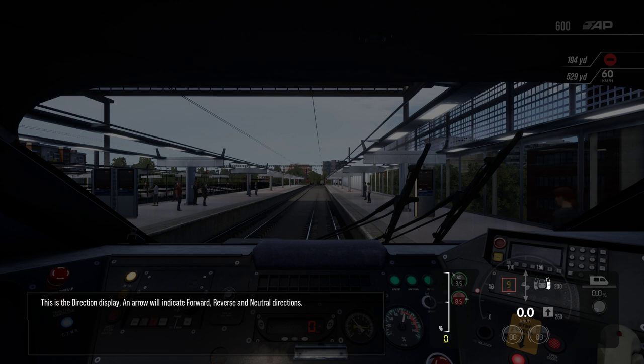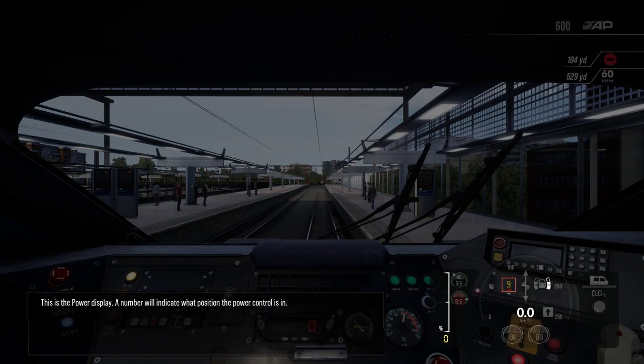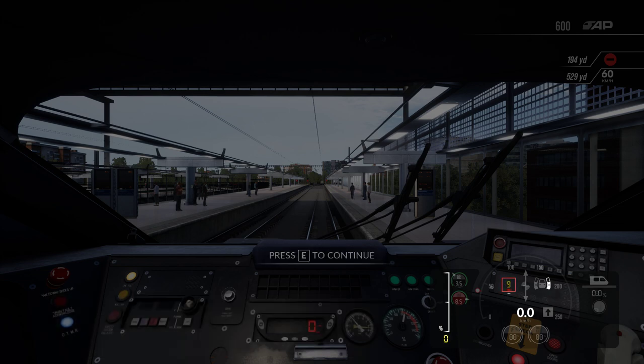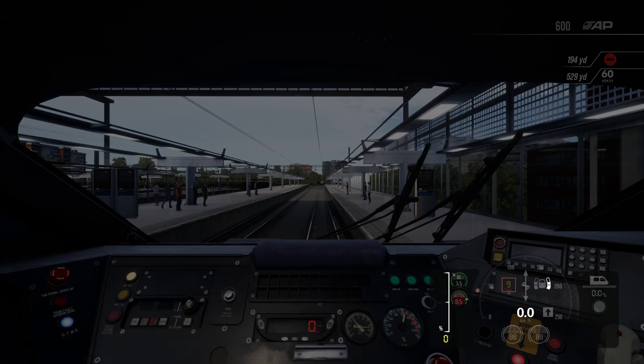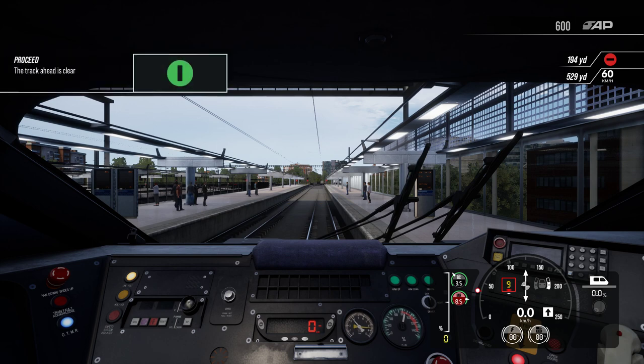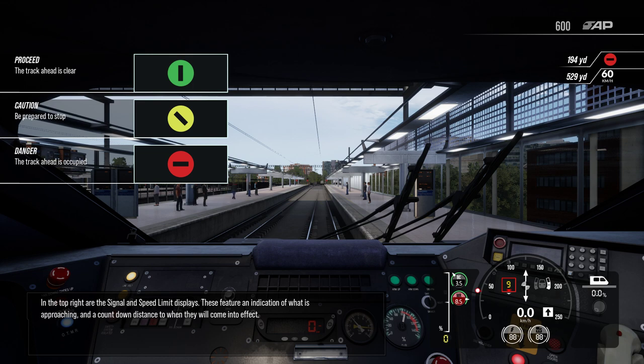This is the direction display — an arrow will indicate forward, reverse, and neutral directions. This is the power display; a number will indicate what position the power control is in. These are the brake indicators: they show the state of the various brake systems, allowing independent management of them. In the top right are the signal and speed limit displays, featuring an indication of what is approaching and a countdown distance to when they'll come into effect. Some of these displays can be hidden via the settings menu for a more challenging experience.